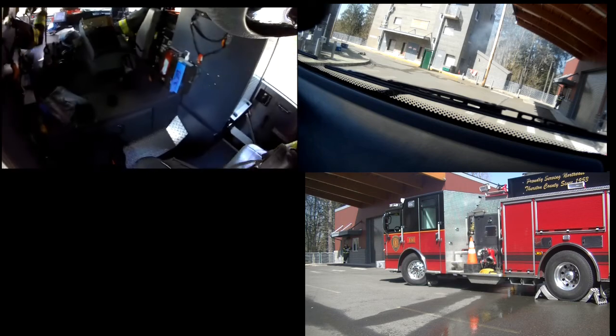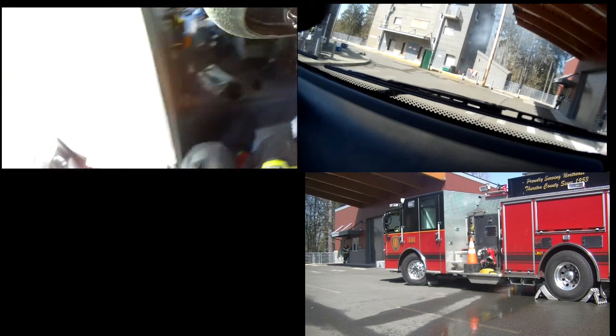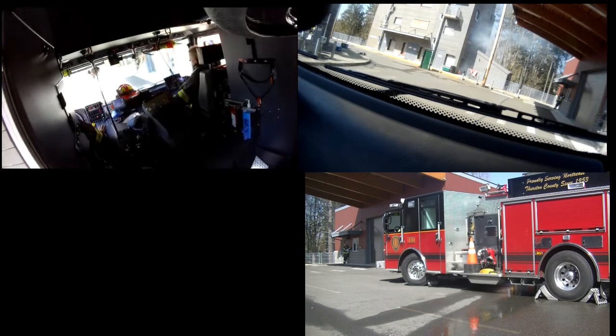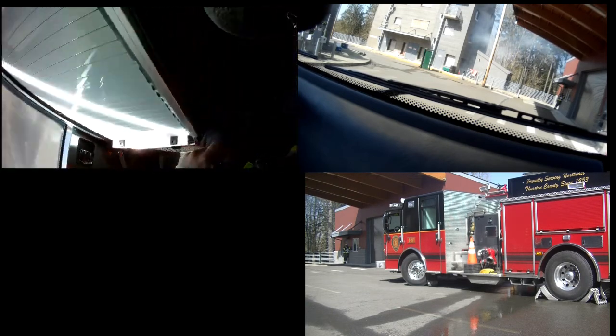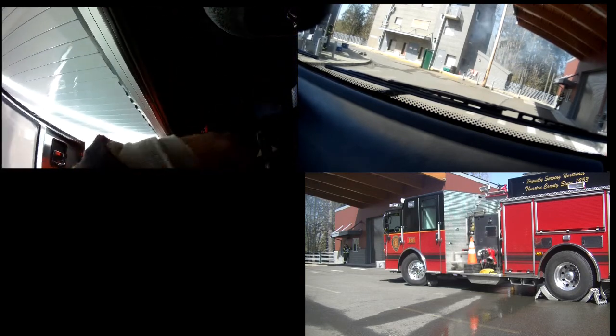Capital from Engine 81. Capital, go ahead. On scene, medium-sized single-story house. We got smoke showing from the Bravo side. Engine 81, half-command on the Alpha side. Going on our attack line to the Alpha side. Fire control and primary. 360 to follow.